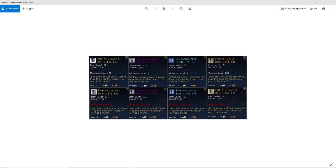The final item I'm going to showcase in this video is enhancement runes. As you can see they also have four different tiers. There are also ones for level 131, hinting at maybe a level cap increase to 140. As of right now these are the ones we're going to use. Enhancement runes are used to enhance your tracery and level up their item level.